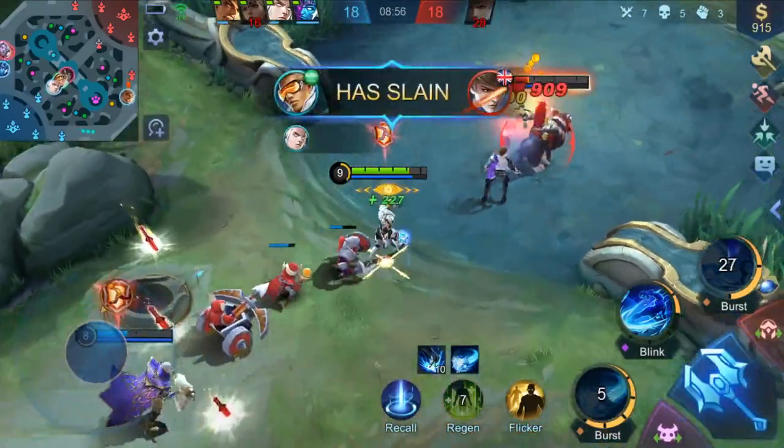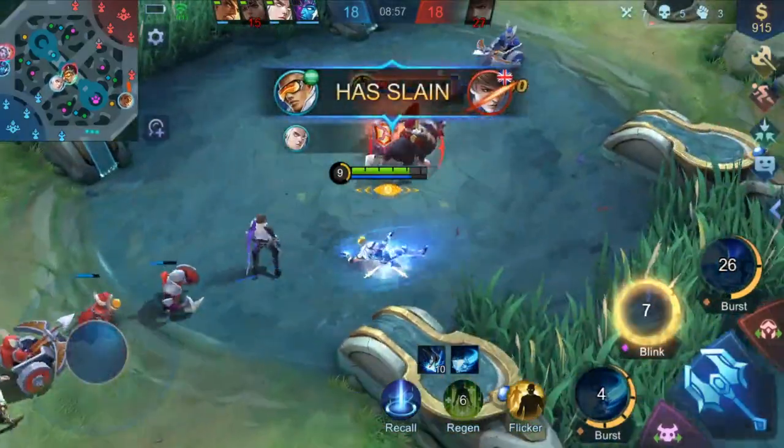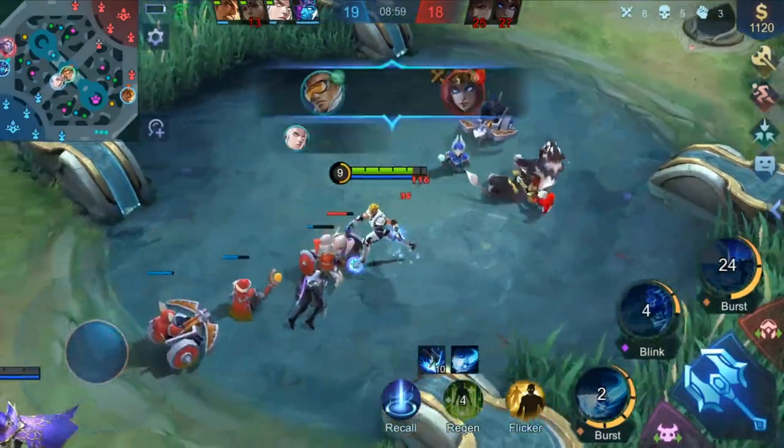When chasing targets, Bruno slides forward using Flying Tackle, and keeps dealing damage with Basic Attacks. Double kill.